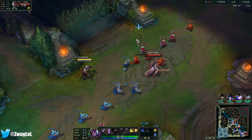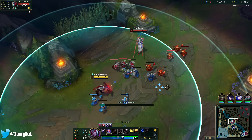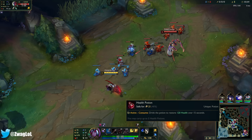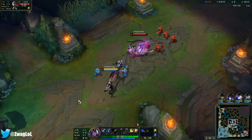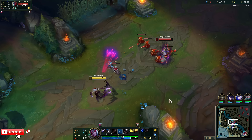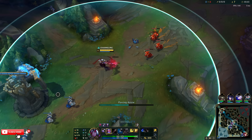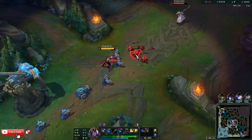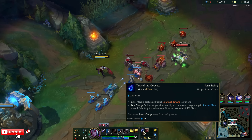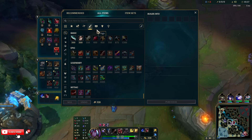So we should be able to take out Yi. I actually should have started a Long Sword instead of a Doran's — I like that start a lot better because you can only stack up the Tear when you use an ability, which with the Varus arrow it's actually not too bad. Tier is fine, it's just you get a little bit more damage with a Long Sword. You get a little bit more mana with the Tear start and you can stack it a little bit faster. What do I want for a third item?